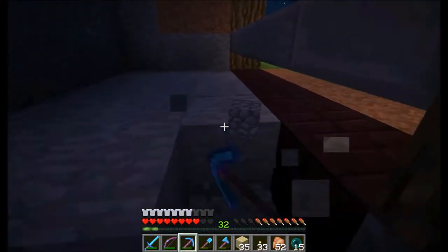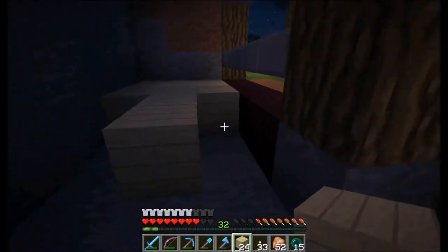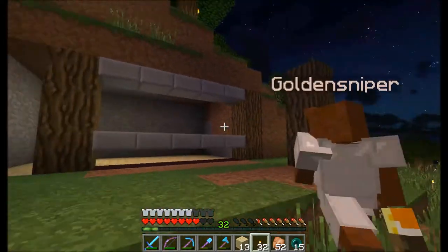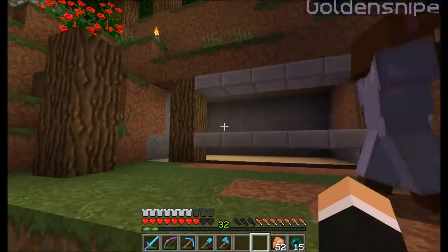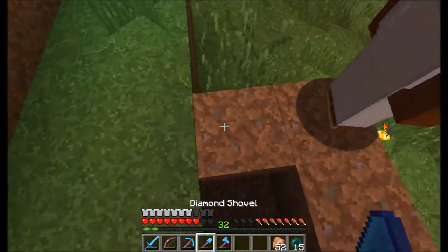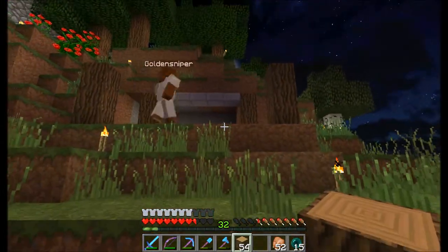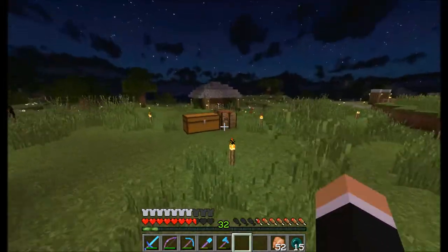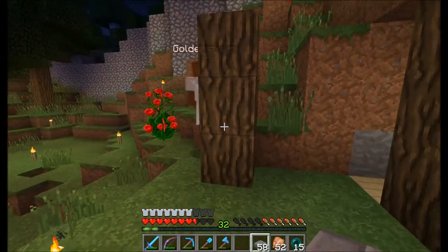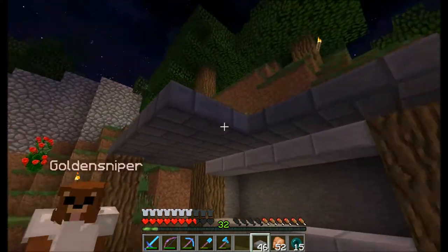Should we use slabs for the balcony cover? Yeah, definitely. Do you want to use stone brick slabs or something else? I guess stone slabs. Make sure this is even — this one needs to go over one. Actually, I think we should go for stone brick slabs just to change it up. We can have stairs around the edges like a trim or something.